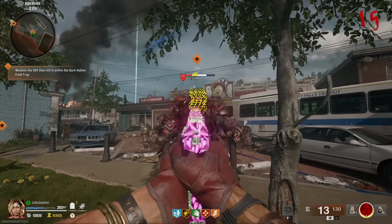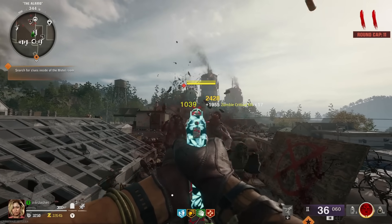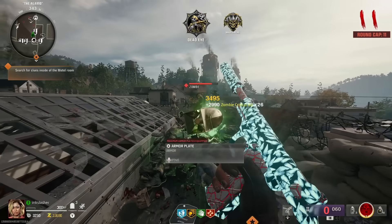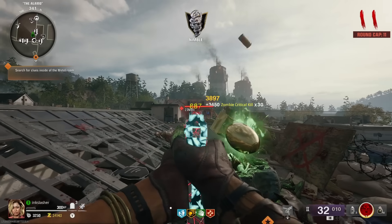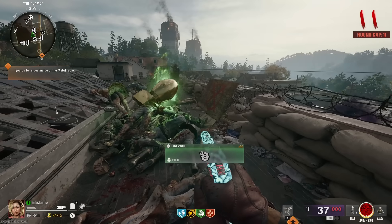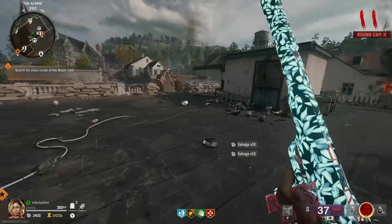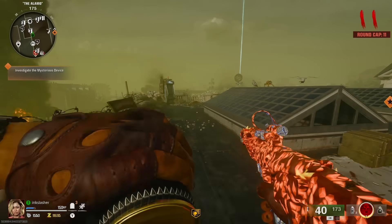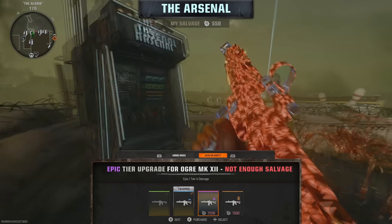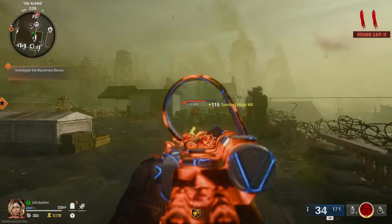A couple of tips to speed things up: stay on the roof because zombies come at you in a straight line, making headshots very easy. There's an ammo box up there, a machine to upgrade your weapon's rarity, and the wonder fizz. The only thing not up there is pack-a-punch, but you don't need to go there often. You don't want to pick up any insta kills or nukes — nukes get rid of zombies, and insta kills mean headshots on armored zombies don't count. For vermin kills, don't activate the mysterious device and vermin will spawn; once you activate it, vermin stop and manglers start. Adjust your strategy based on which challenges you need.